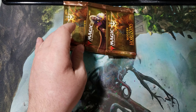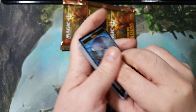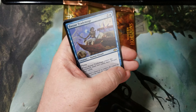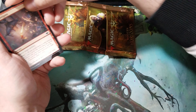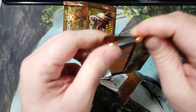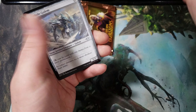Last four packs here — really need something to turn this around. It's been a subpar Modern Horizons box. Smoke Shroud, Bizarre Trade Mage. How do you look — Queen Among Bears.